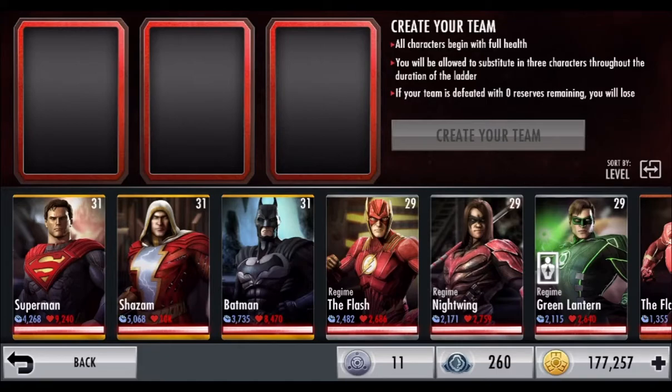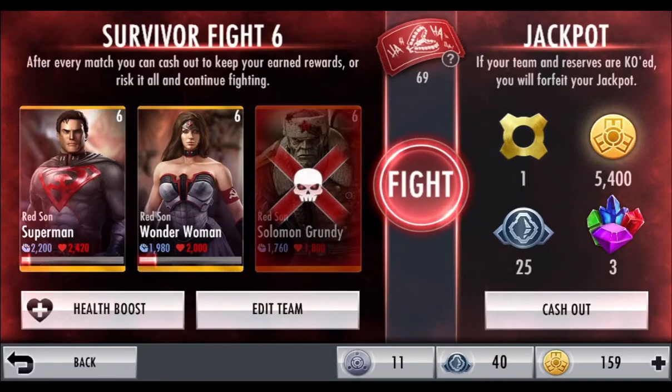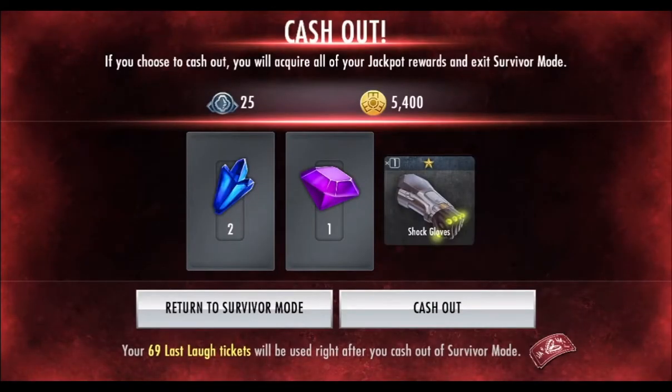I'm going to play some Survivor here. Whenever I get enough Last Laugh tickets, I'll show me attempting to get the Lexcorp gear and we'll see how I do. Then we'll open some more nth metal packs. Let's go for the Lexcorp set — hopefully I get it in 69 tickets. I just want to showcase the stats so far at level 6. I made it to Survivor Fight 6 before I can't continue on, so let's cash out — 25 nth metal.